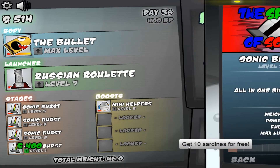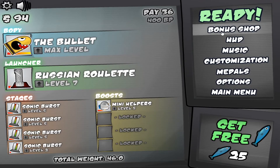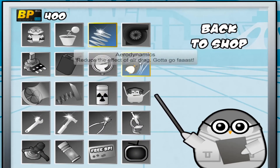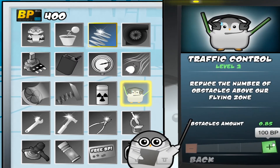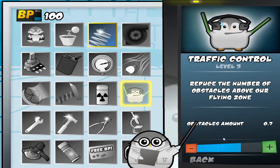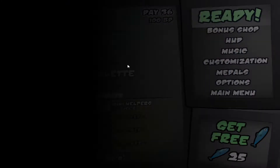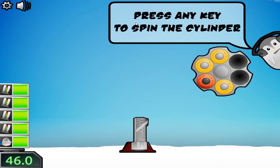Max bullet, buy another sonic burst and upgrade it. Me getting to space using this is completely based on luck. Let's get traffic control — now there's less obstacles in the way. I did that just so that this strategy would be more viable.